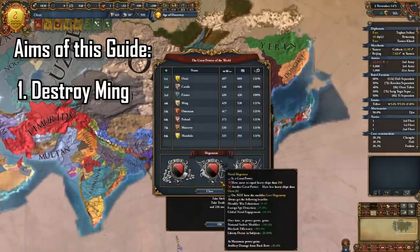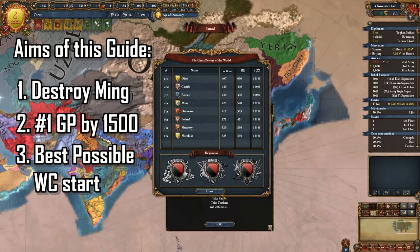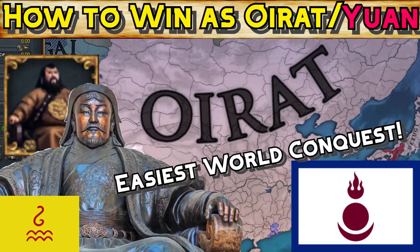In this guide I'm going to show you how to destroy Ming, be the number one great power well before 1500, and how to get the best possible start to the easiest world conquest. So if that sounds of interest to you, keep watching.